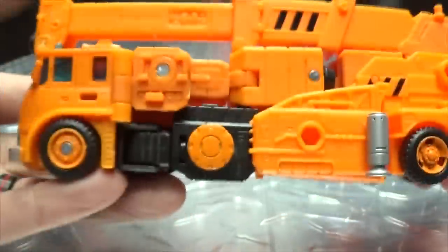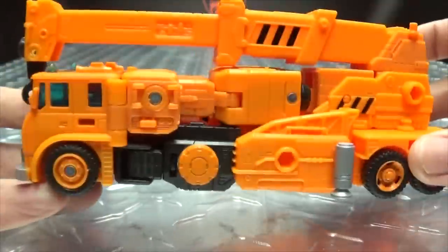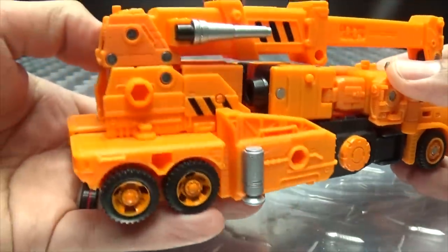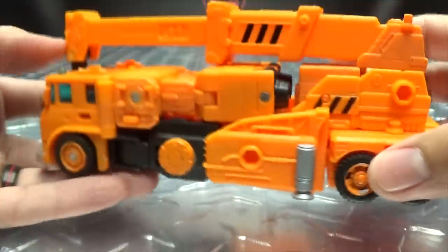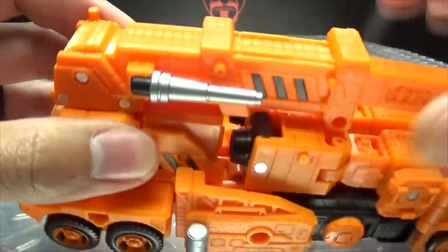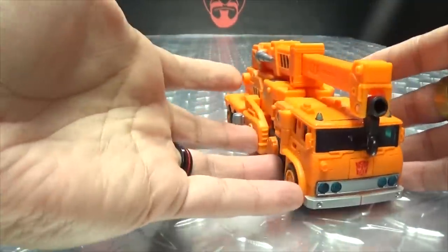You can pretty much see how the transformation is going to work. It's the typical Inferno/Grapple transformation, so it's not new here as far as how he works. It's pretty blatantly obvious, but still, all in all, it's not too shabby. On this side, you can see where his hose hand/cannon hand stores. He does roll, as rolling things should.